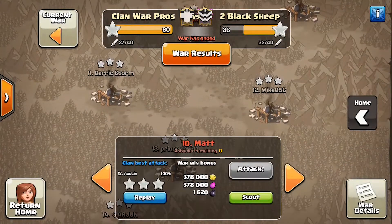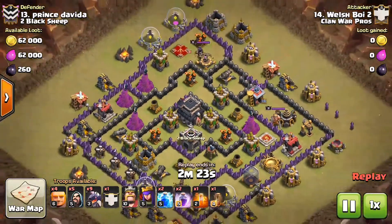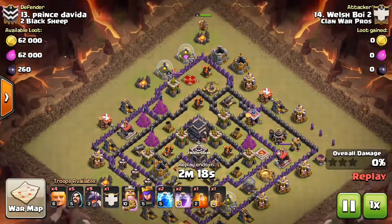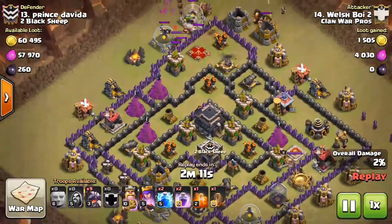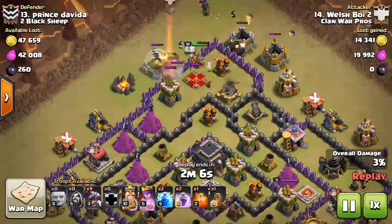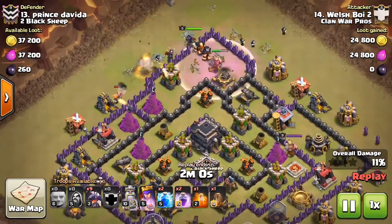For the fourth and final attack of this recap, I want to show the attack done by WelshBoy2, our number 14 attacking their number 13. Very good eyes to spot the two exposed Air Defenses on the top of the base — it's not often we see all-Dragon attacks on Town Hall 9s, and successful ones. This goes to show how important it is to scout the base and spot weaknesses.